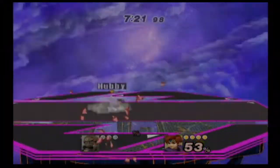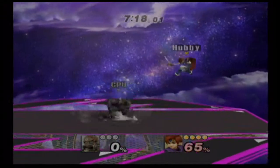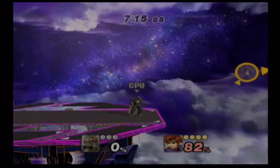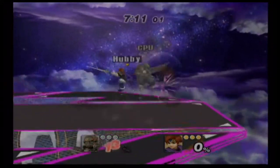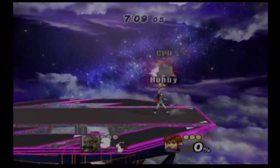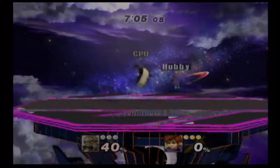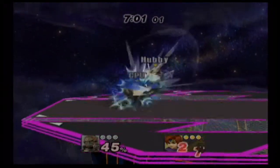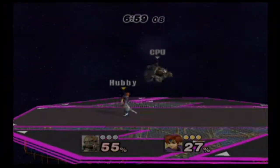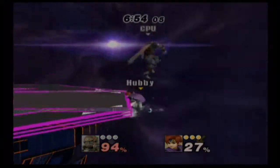His neutral air is his spinning fire motion. Depending on where he's spinning, the fire is at the tip of his sword, so you might hit with fire or you might not. His dash attack is the same. His forward air is standard, just like Marth's.